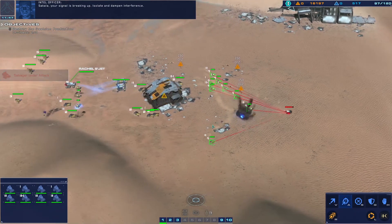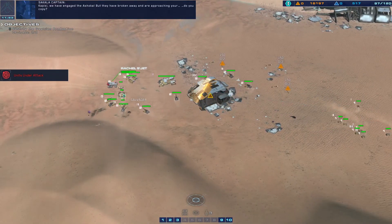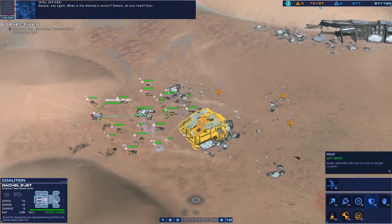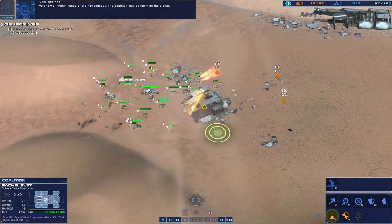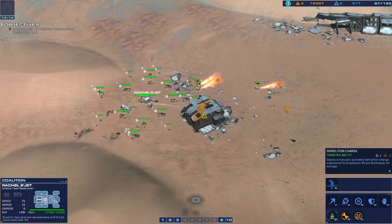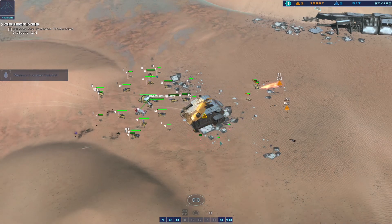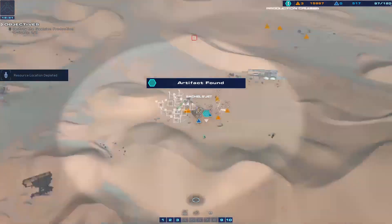Support for incoming transmission from the Sakala position. Sakala, your signal is breaking up - isolate and dampen interference. We've engaged in the curtain - where they have broken away or broken apart. Prepare to take away, do you copy? We are well within range of their broadcast. The Gaussian may be jamming the signal.